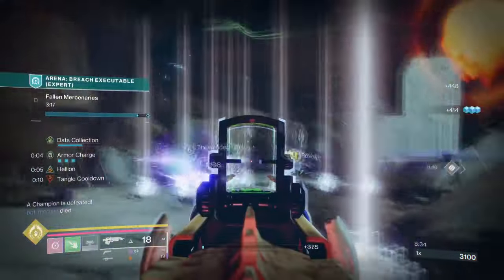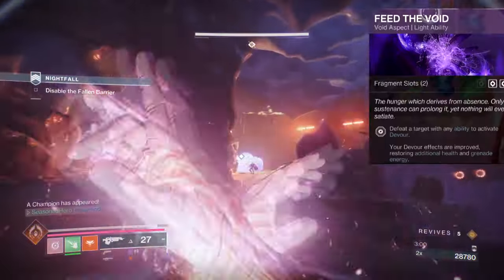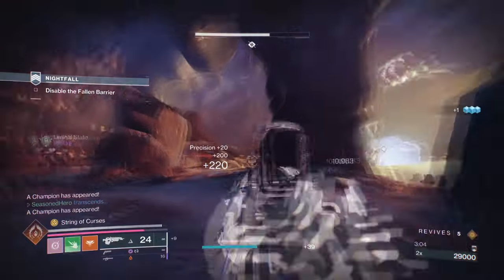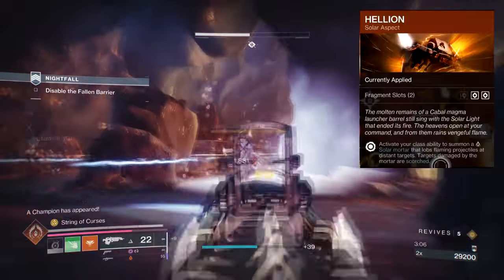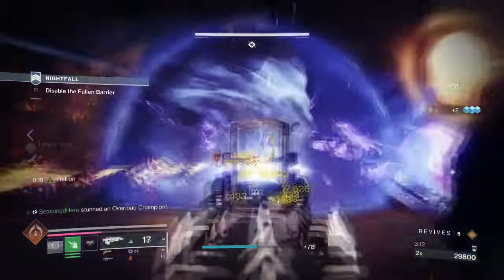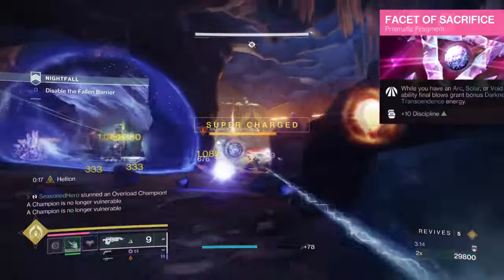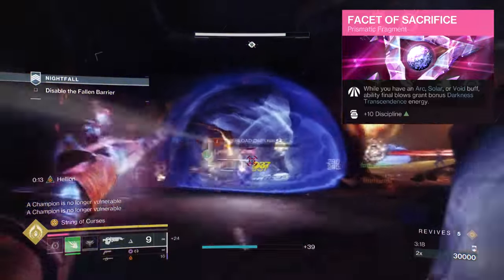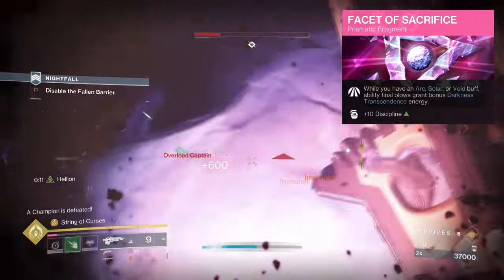For Aspects and Fragments, we have the following. Feed the Void, where defeating targets with any ability kills activates Devour. Helion, where activating your class ability will summon a solar mortar that lobs flaming projectiles at distant targets and scorches them. Facet of Sacrifice, where while you have an arc, solar or void buff, ability kills will grant bonus darkness energy towards you.